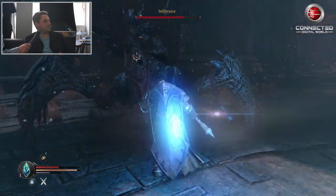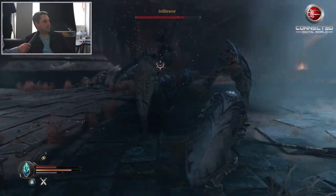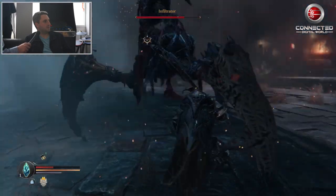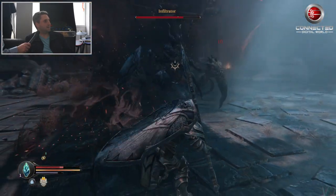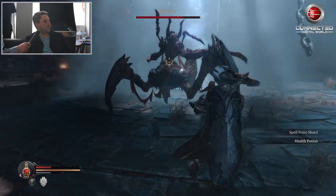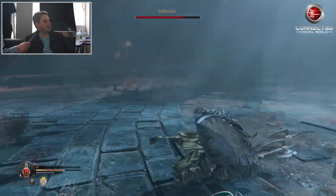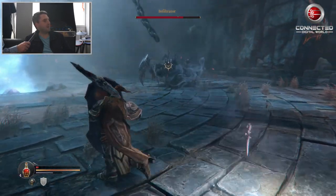Some health back to me — not bad. I'll try to be effective right now rather than show off. He stunned me — and is he going to get me? That was lucky. I've got to use a potion. Try not to get hit by these — they stun me.